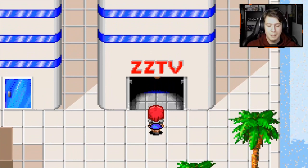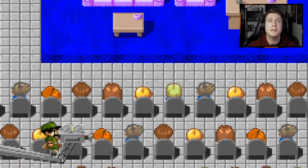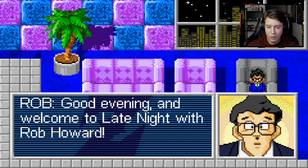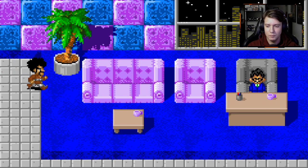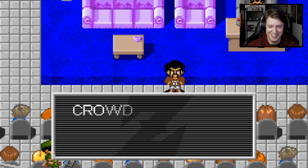Popping in to ZZTV. ZZTV Studios — a bunch of cameramen and a very large audience. Good evening, and welcome to Late Night with Rob Howard. Our guest tonight will be Hercule, hero of the Cell Games. Who loves you and who do you love? I can't do Hercule's voice very well. The crowd's all cheering his name — the punches and the kicks. I freaking love that.